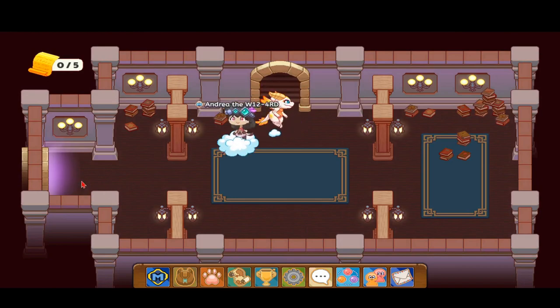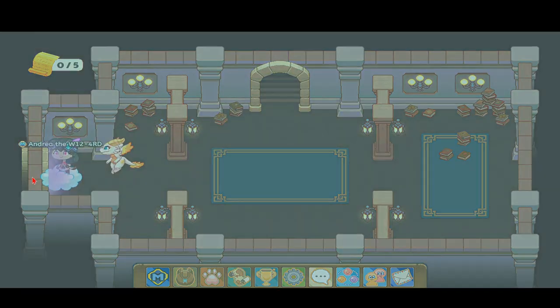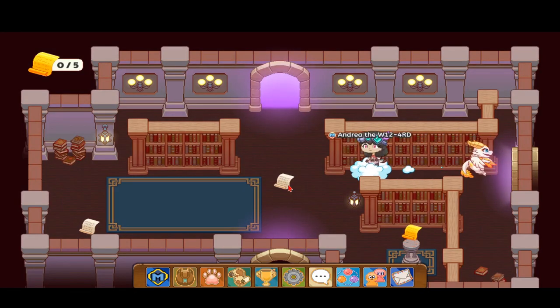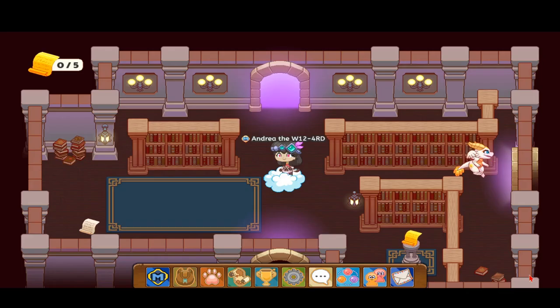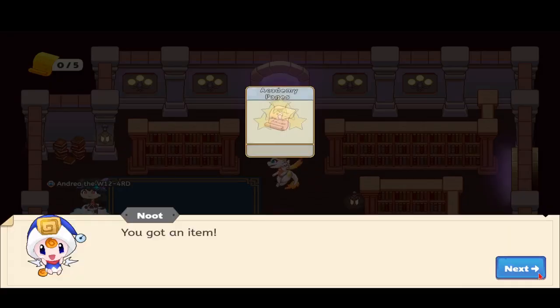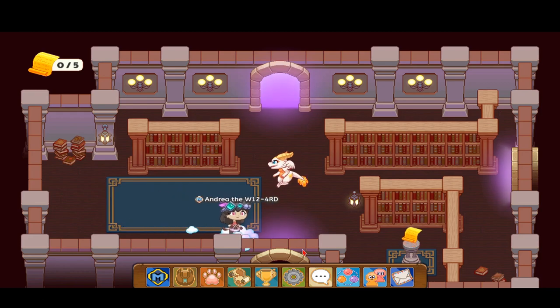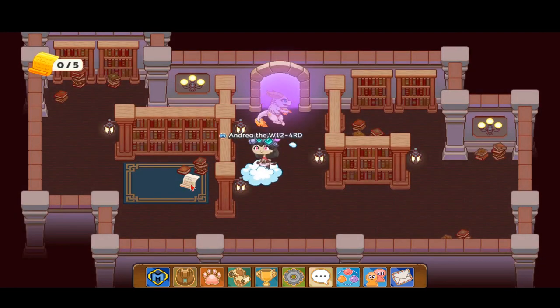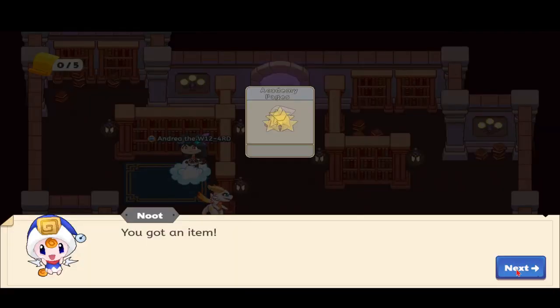So let's go over to the right. We have two free Academy pages and a free golden page, but I'm not going to collect the golden page. Let's head over down over here. We have a free Academy page, but no sign of anything.